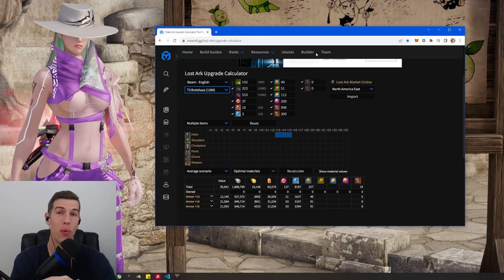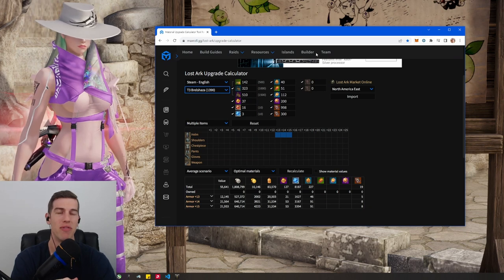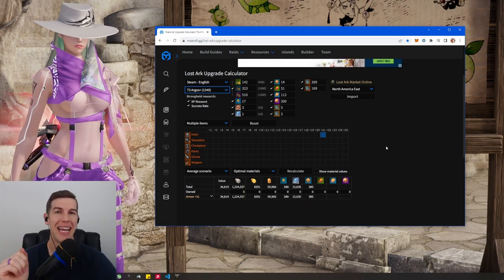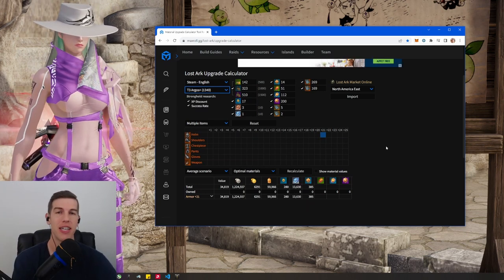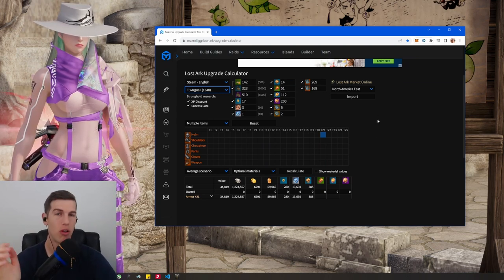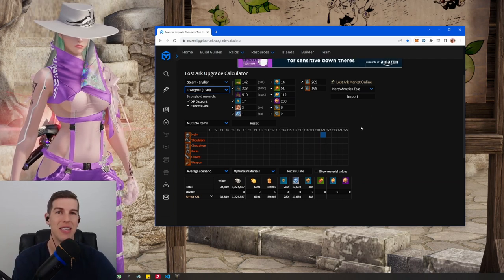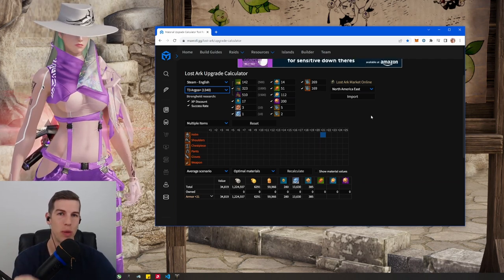Aromancer releases in four weeks and I'm going to show you how to prep properly for when she finally drops. We know that we're getting a very juiced event. You're going to get to 1490 pretty easily, plus you're going to get honing support all the way to 1540, which is massive. Let's get into making the best first week possible.